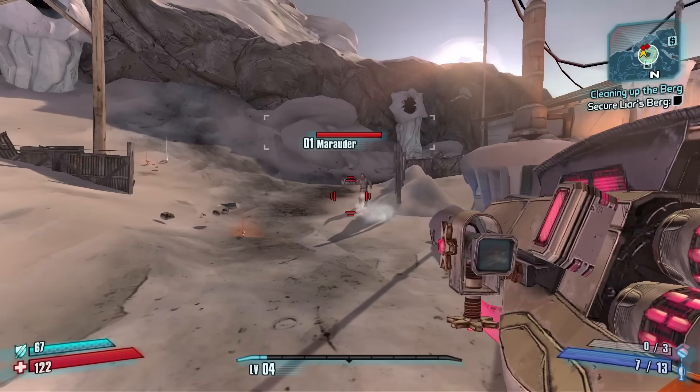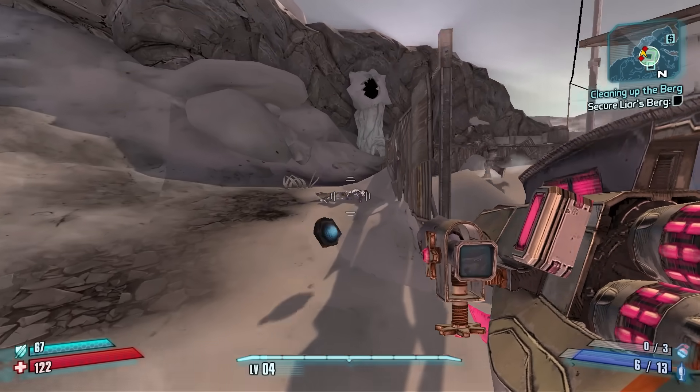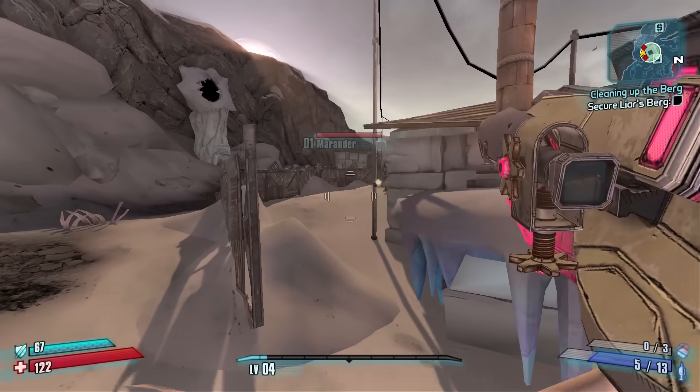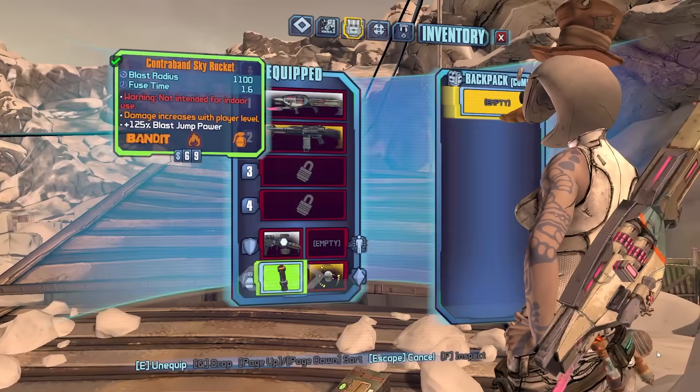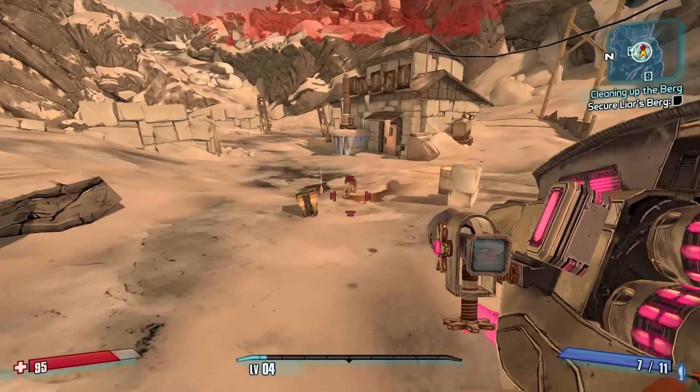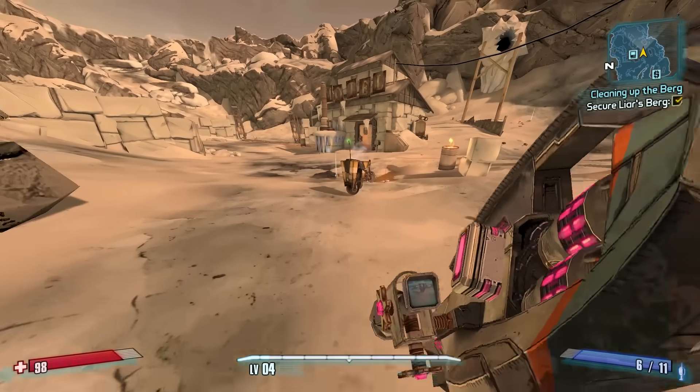Maliwan dark magic — yeah it looks like slag but it is a different damage type. Is it healing me too? Let me take some damage. Okay, now we shoot — yeah a little bit of healing. So dark magic heals — that's fun.